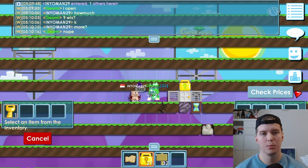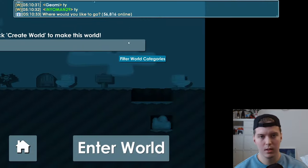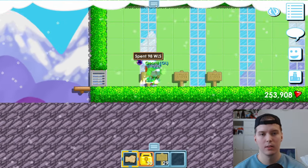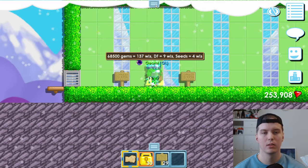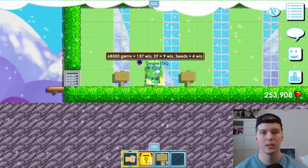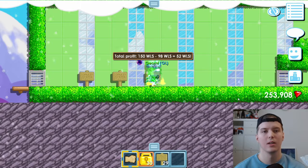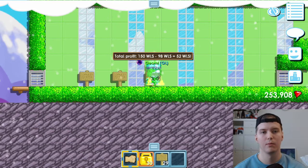This guy wants to buy it and he pays me 9 wordlocks — nice. So let's count how much we made: we spent 98 wordlocks for the dirt farm full of pepper trees. We harvested and recycled everything, getting 68,500 gems — during Valentine's that's worth 137 wordlocks. The dirt farm sold for 9 wordlocks and the pepper seeds sold for 4 wordlocks. Total revenue was 150 wordlocks minus the 98 we paid, giving us a clean profit of 52 wordlocks. This is a really good method to prepare for Valentine's.